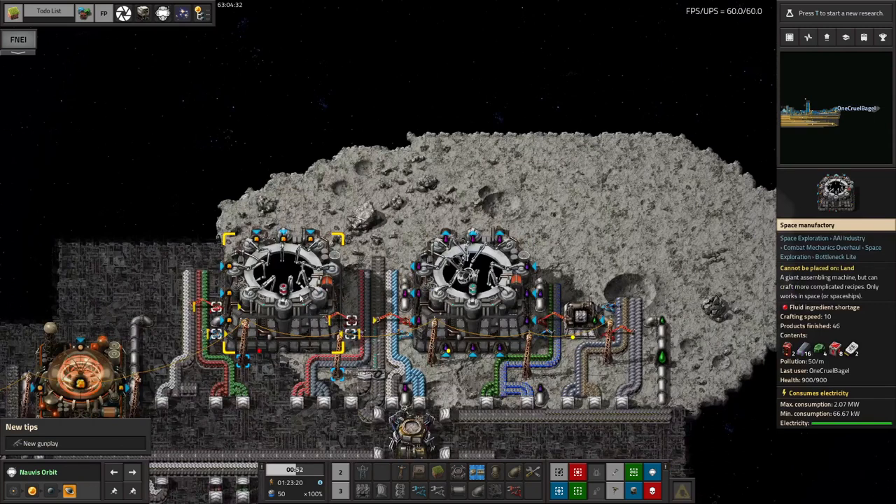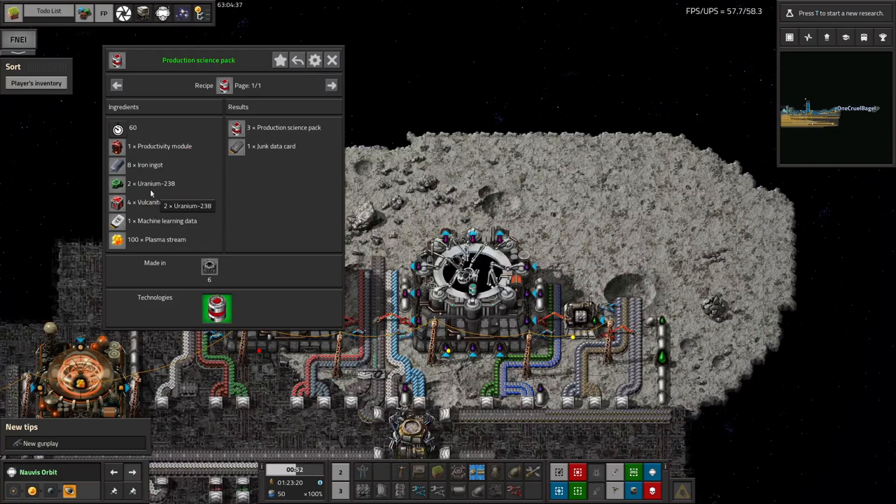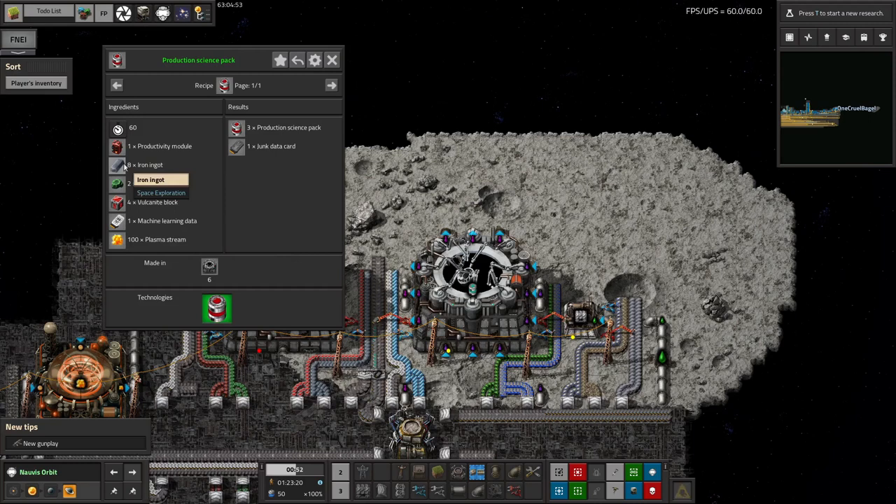Using FNEI gives a bit more information on how everything is made. Productivity modules are being made on Norbit by Mike — it's working really well and producing loads of them, brought up by the rocket load. Iron ingots are being made by Mark, so there are plenty of those. Uranium has been on the train bus for a while; we just tweaked it to start bringing it up and now we've got plenty.